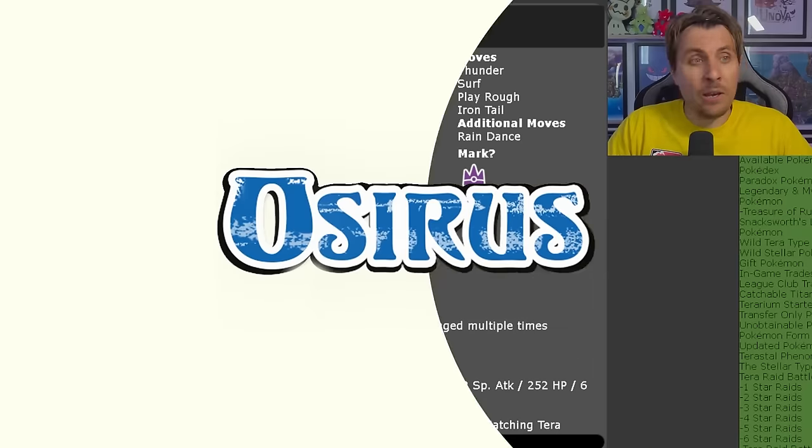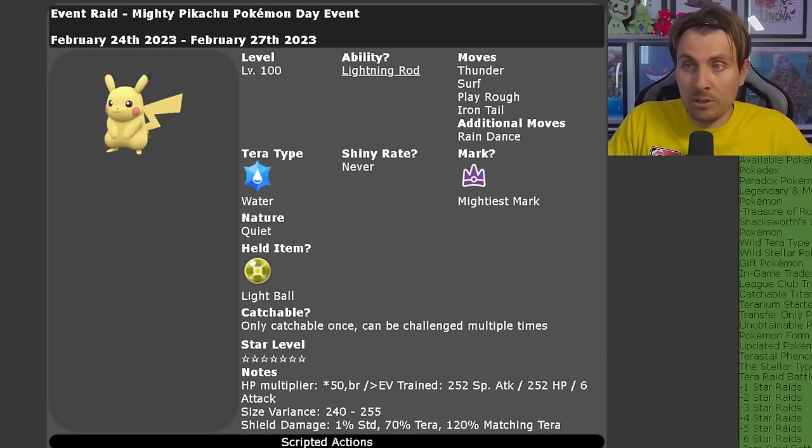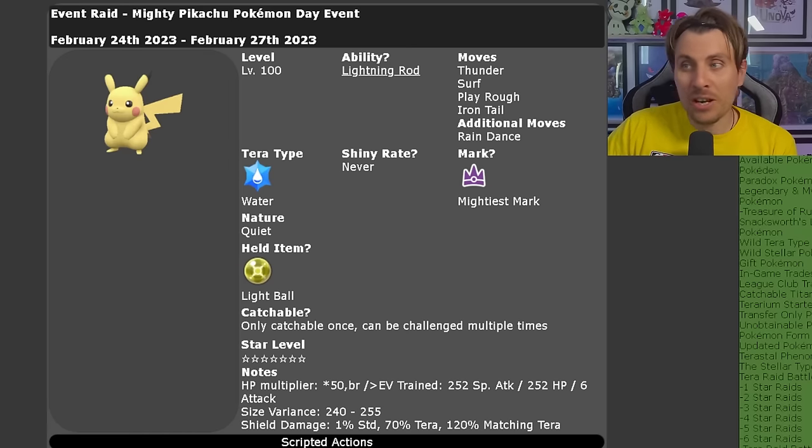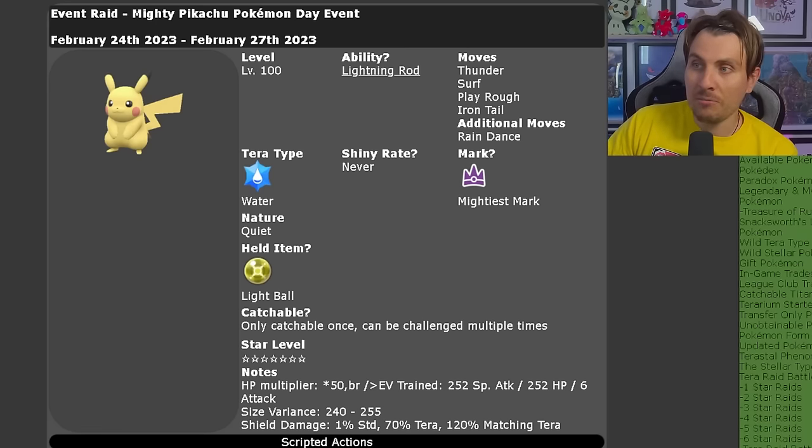As this is a returning raid, we now know all the information about this 7-Star Pikachu. It will be level 100 with its hidden ability Lightning Rod — so don't bring any Electric-type Pokémon against this Water Tera Pokémon. Its moves are powerful: Thunder, which is 100% accurate in rain, and it does have access to Rain Dance which it will set up.